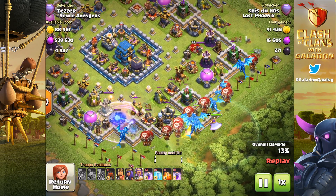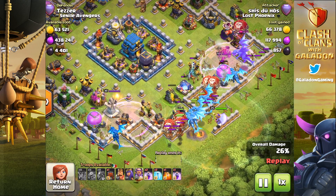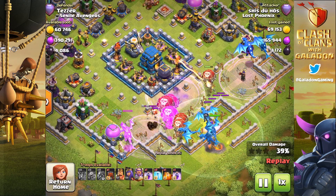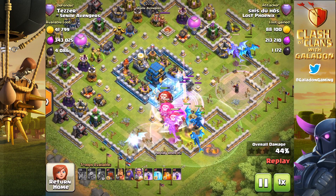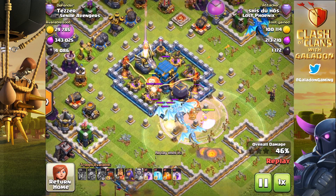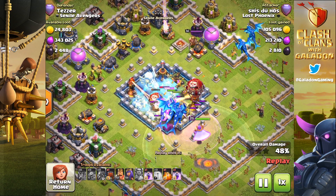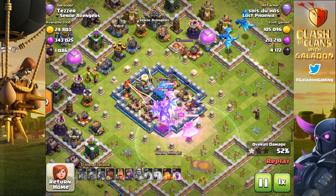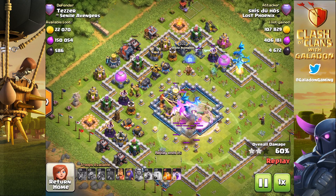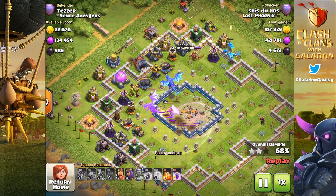Check out this very unusual attack strategy — I have not seen this one used before. The heroes and the Wall Wrecker are being held in reserve. The dragons do a great job of funneling and everybody is headed to the core. Good freeze spell — it catches the Inferno Tower, plus some other structures. We've got a big group in the core clearing it out with no problem. A second freeze just misses the Inferno but does grab the Giga Tesla, so good value. Dragons go down, lightning helping out, and now the Wall Wrecker in the top left will provide an entry point for the heroes.